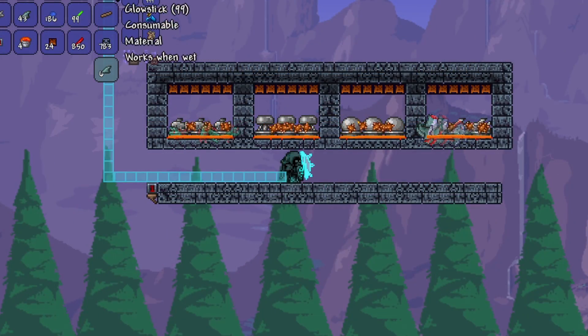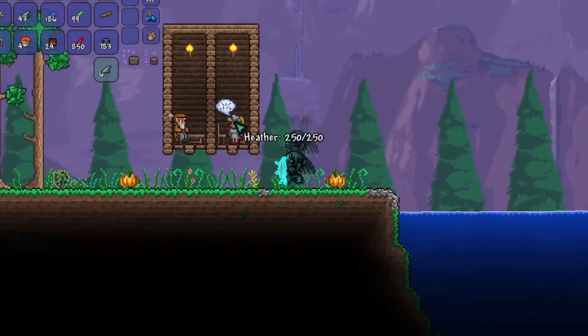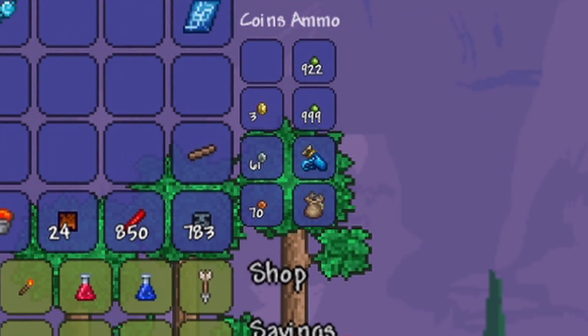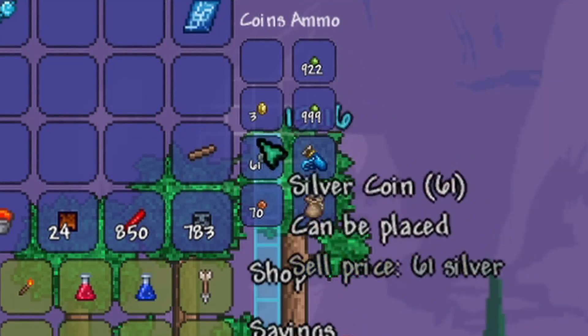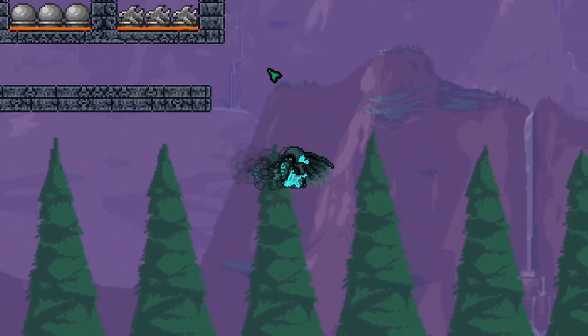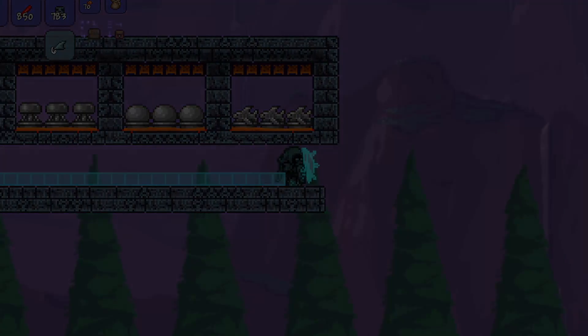We've let this run for a couple of minutes — let's see what loot we got and how many coins we can get from selling all of this. After selling all the items, you can see we managed to obtain three gold coins and 61 silver. That's not bad for a farm which takes little effort to create and use, so without further ado let's get straight into the build.